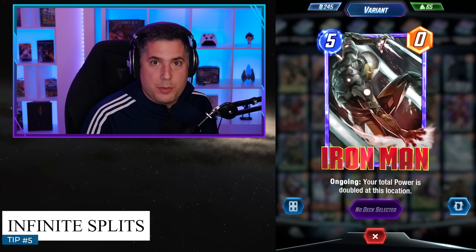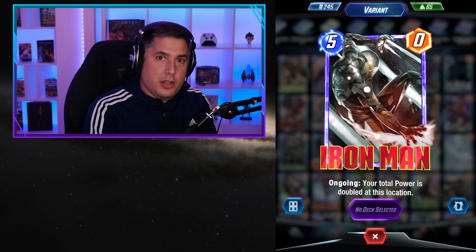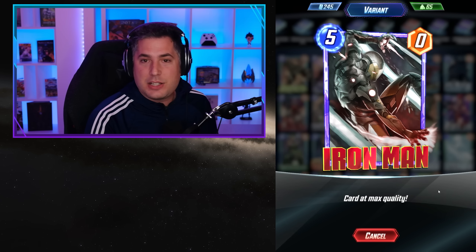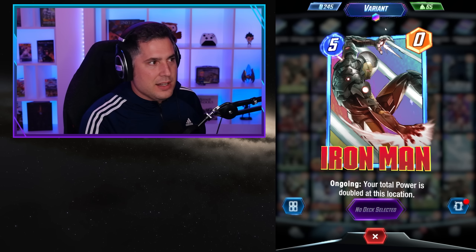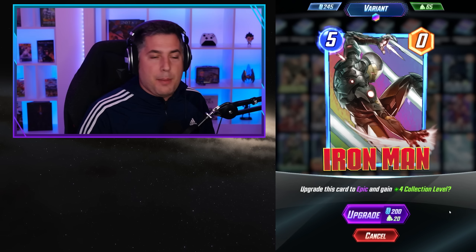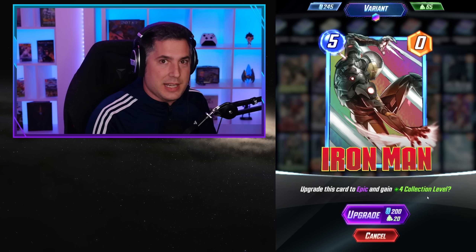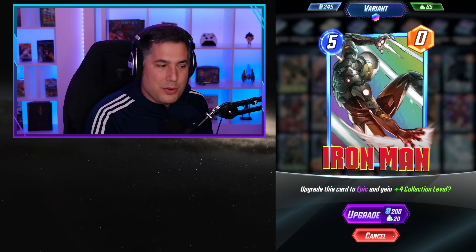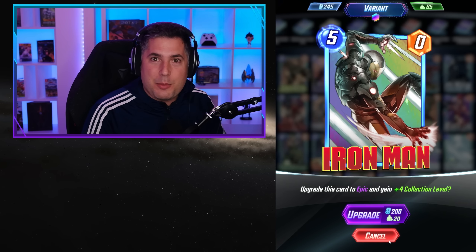Tip number five is that upgrading cards all the way to Infinite is often a preferred way to unlock a little more extra value in your collection score. Once you get a card to Infinite, you get an Infinity Split — you can make a variant of it with a special effect, like a shiny background, and then re-upgrade that card again while unlocking additional variants. You still get that common-to-uncommon discounted upgrade at half price, which helps new players raise collection level and unlock more cards to progress to the next pools.